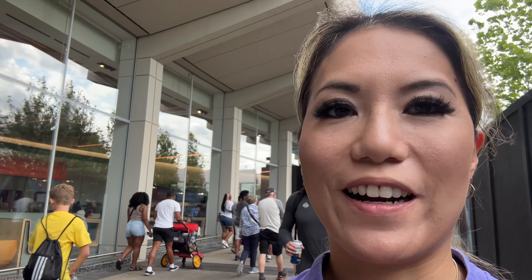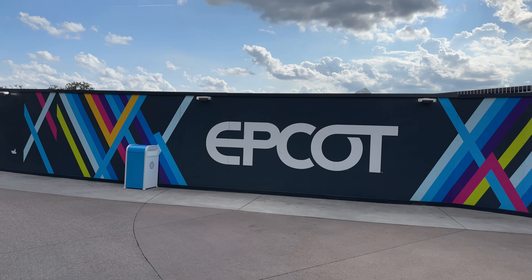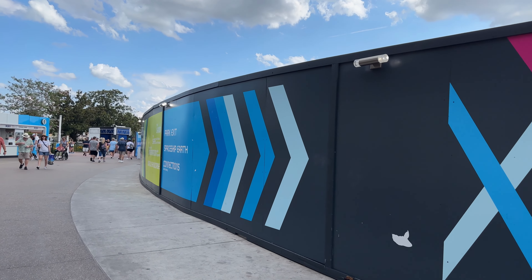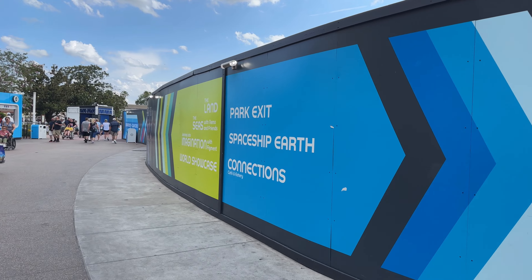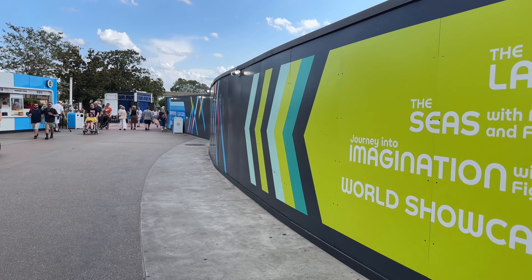This one is a little bit different from the one we did for Figment at Festival of the Arts. This one we're looking for different topiaries — they tell you which one you're supposed to look for, and then we can look for Spike in the topiaries. Looks like Walcott is still around. Hopefully this will be going away at some point later this year when Journey of Water, the Moana attraction, opens. In the meantime, still a maze.